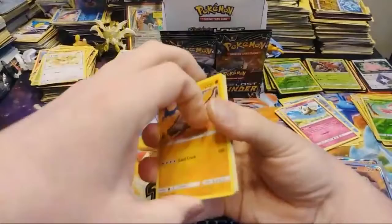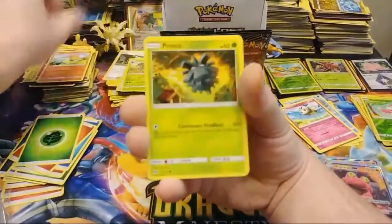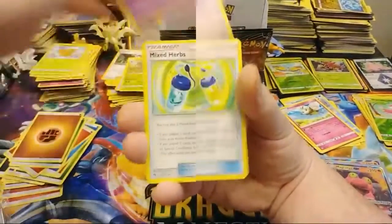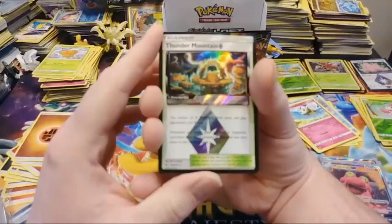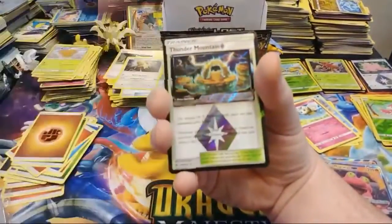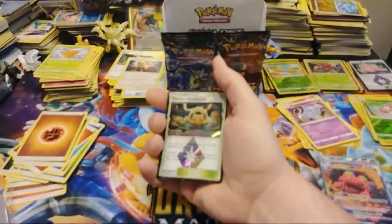We have Onyx, Ralts, Cyndaquil, Pineco, Comby, Fighting Energy, Girafarig, Mixed Herbs, Stantler, a Thunder Mountain Prism Star — our second Prism Star of the box. It looks like some kind of character from the NeverEnding Story or something. And an Unknown.